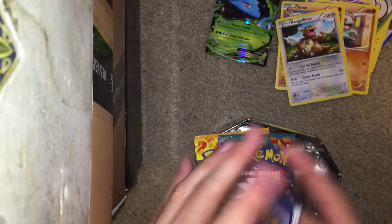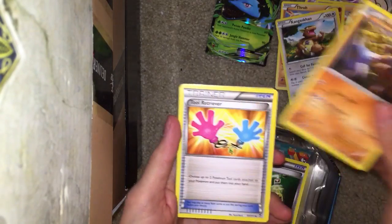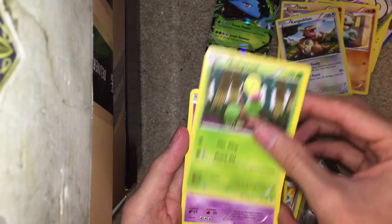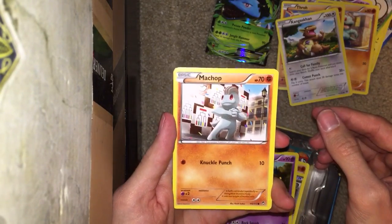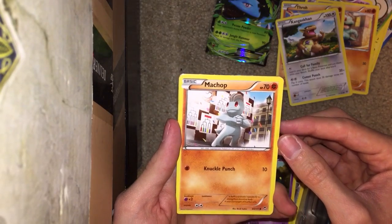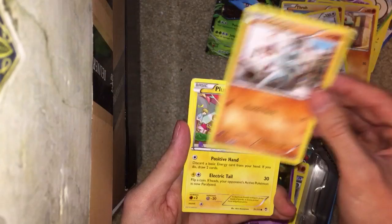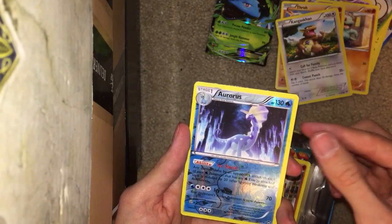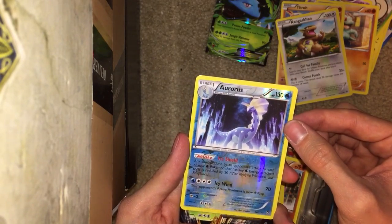Let's get into this pack. Energy switch. Hitmontop. Tool Retriever. Bellsprout. Machop — different pose from the last; this one he looks tournament ready, you can see the tournament brackets in the background, confetti dropping. Pretty cool. And our first reverse holo is a rare — that's back to backs. And boom, an EX!